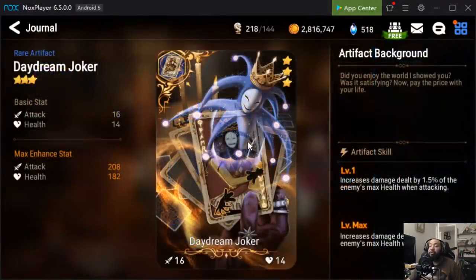Daydream Joker is probably the best PvE artifact in the game. If you're building an initial Wyvern team, you could run this on all four heroes and no one could fault you — it deals damage equal to 3% of the enemy's max health. As you go through dungeons and enemy HP gets higher, this card becomes more and more effective. It's one of the only three star artifacts I've used for literally the entirety of the game. I'd say have three of these at level 30 — if you pull a Daydream Joker and don't have three at level 30, reconsider your priorities.